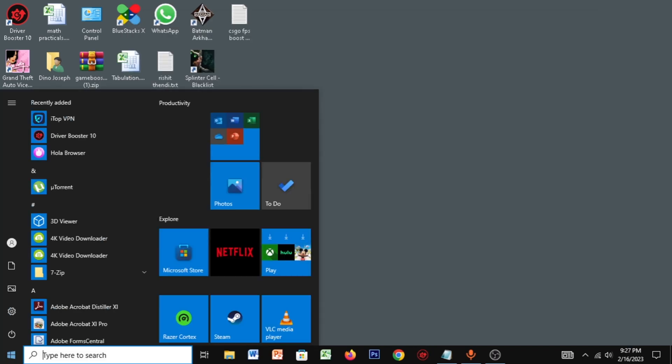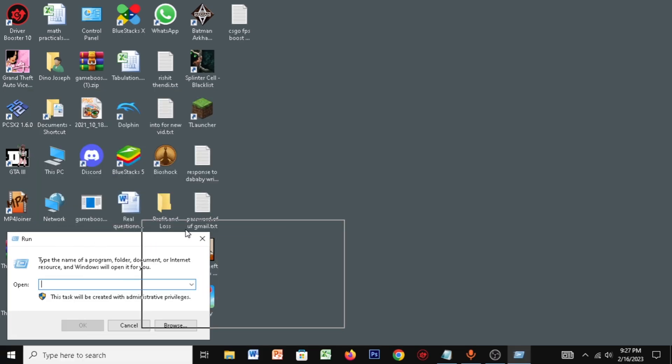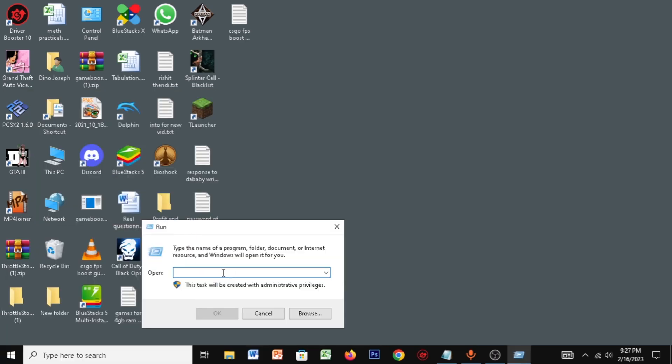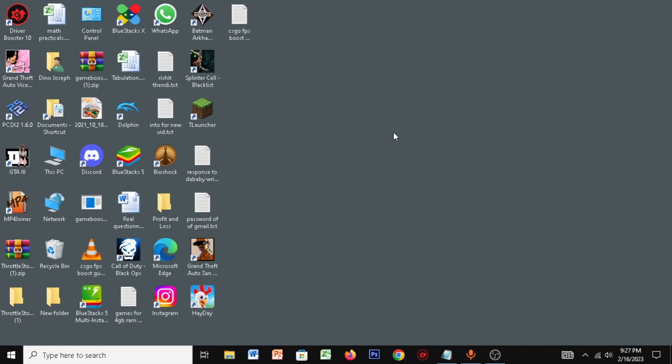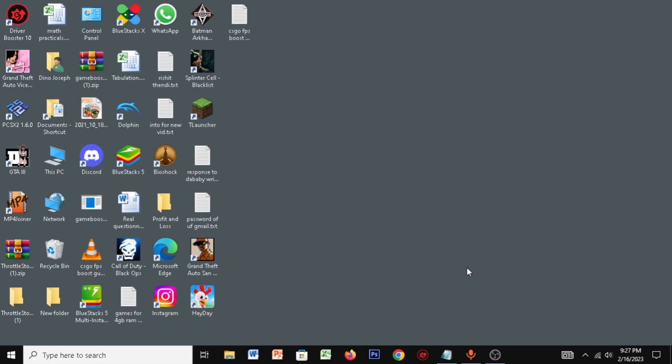Now for the next step, you want to go to your Start and type in Run. Once you're in the Run dialog, make sure you paste the command which I've given in the description. Paste this command and then click OK. Once you do that, you want to make sure you restart your PC.